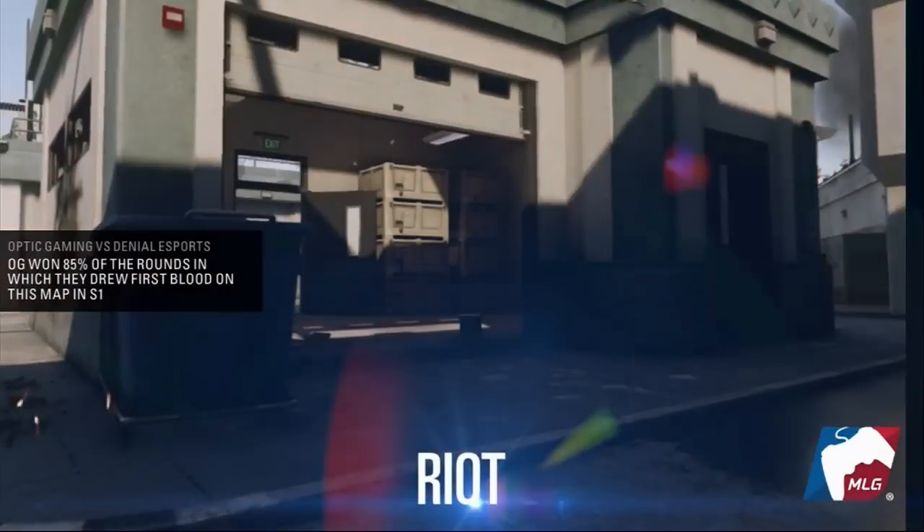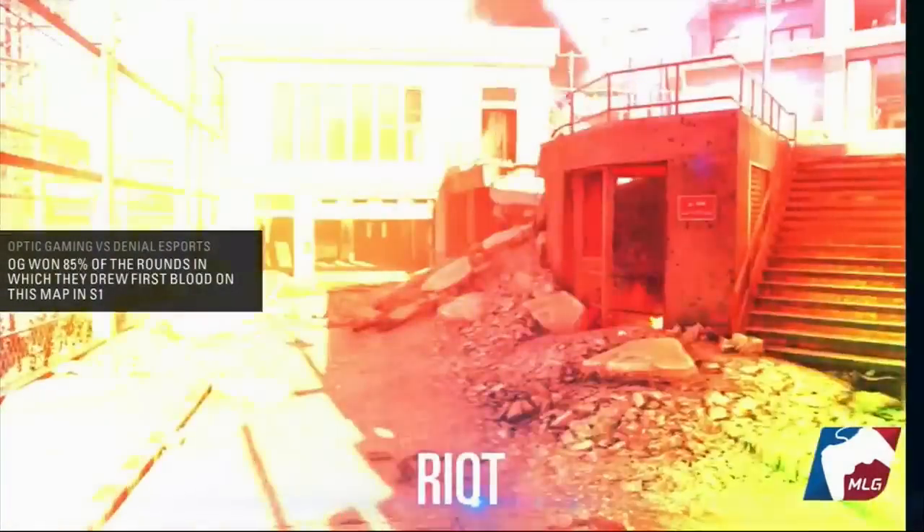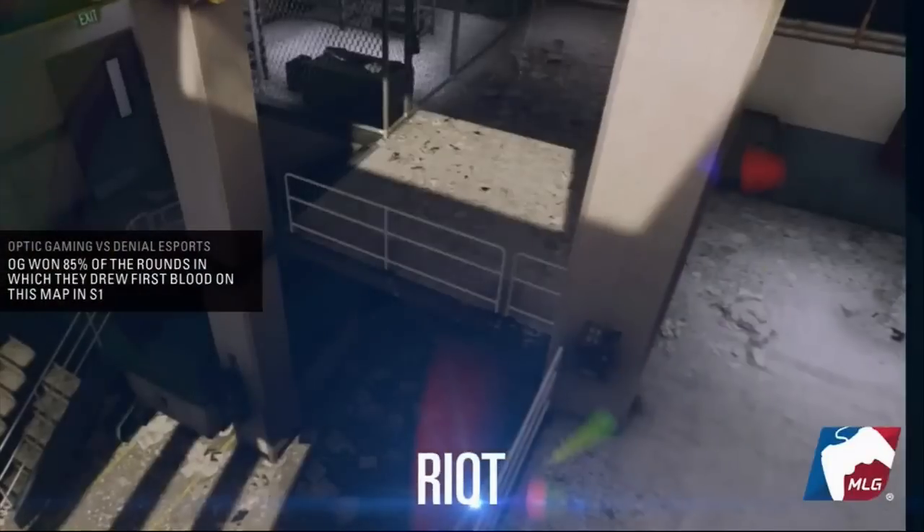If you can win that first blood with a sniper rifle from a distance, that opens up the map — you can really choose which side you want to go to. Being an offensively favored map as well, if you get first blood at A, you can wrap around to B very, very quickly.